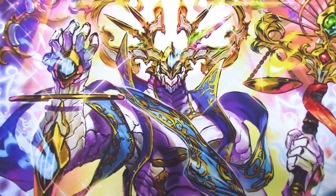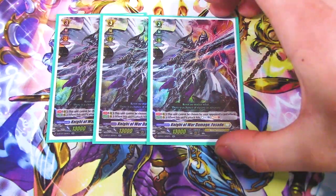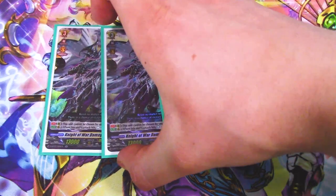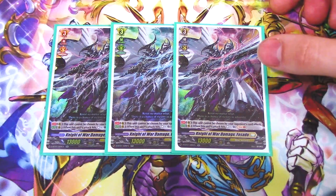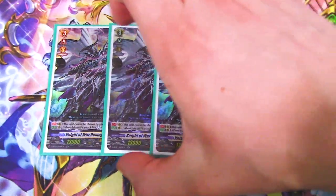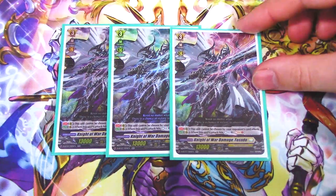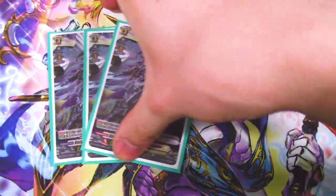Since we are counterblasting a lot, this next card is great: Knight of the War Damage, Fasado. The first skill is it cannot be chosen by your opponent's card effects, so it can protect itself. The second skill is when its attack hits, you countercharge and soul charge. This works even when swinging against rear guards, so if you want to damage-deny your opponent and still get resources, this applies a lot of pressure. Really good card — I'm running three copies and it's working fine.